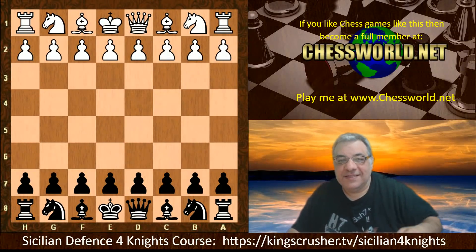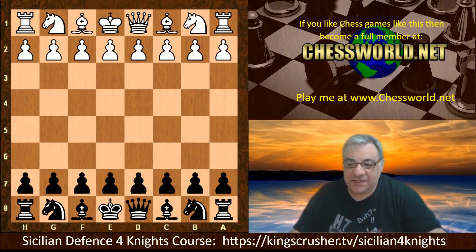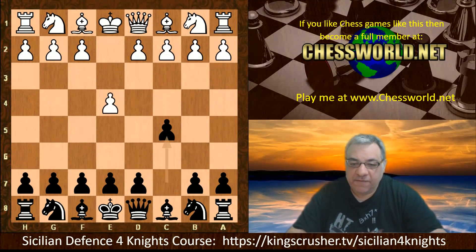Hi all. I have another fascinating and instructive game to show you today: Stockfish 11 against Leela 62.565. The opening scene set for this is the Sicilian Defense Four Knights variation.